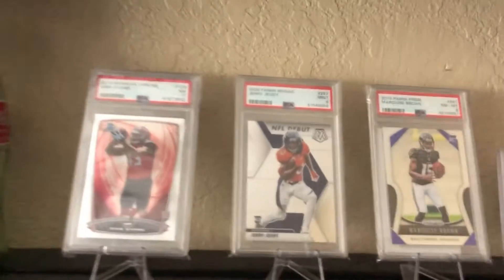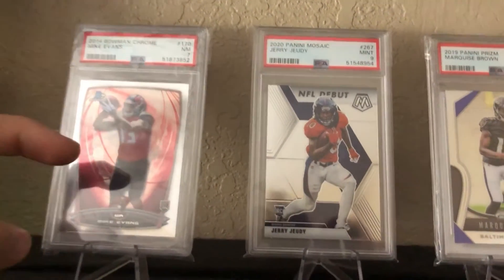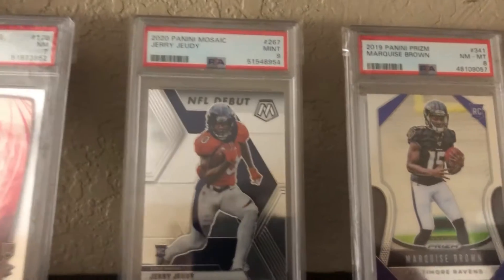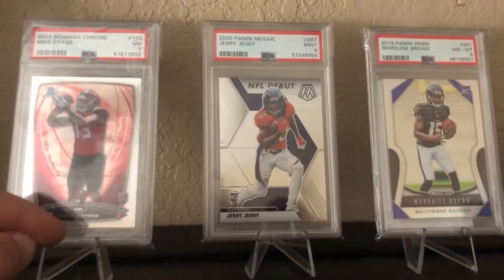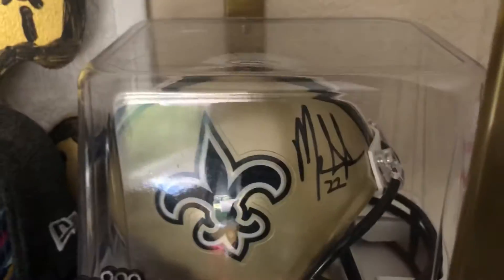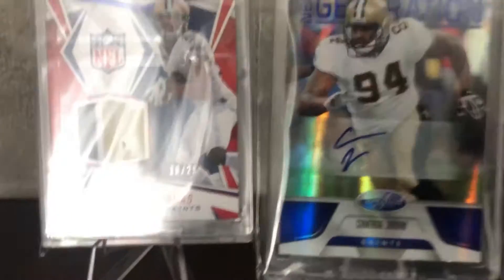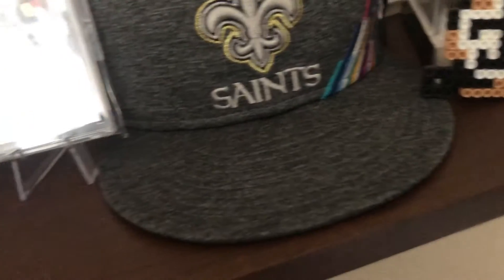Coming over here to the shelf, we have a Mike Evans rookie card from Bowman Chrome, PSA 7. Got a Jerry Jeudy NFL debut Mosaic PSA 9, and a Hollywood Brown Prizm rookie card PSA 8. Got all these cards off eBay, pretty cheap, just cool cards to display. And then over here we have the Mark Ingram mini helmet, autographed - still one of my favorites, probably my favorite thing in my collection even though it's not a card.